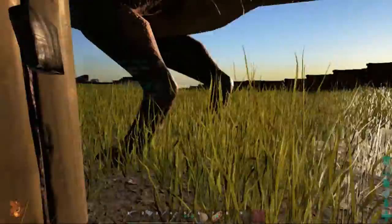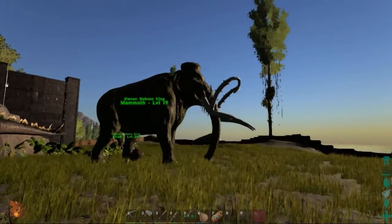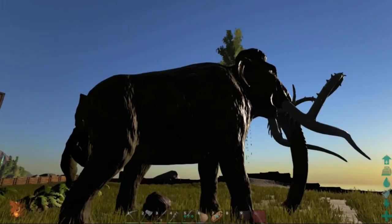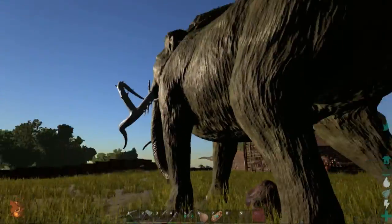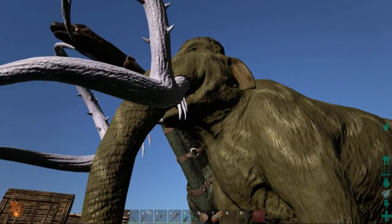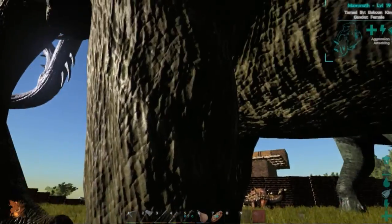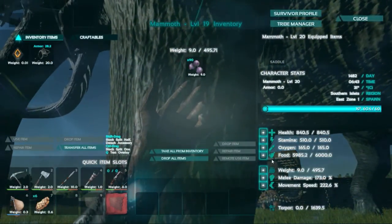Let's go get straight to the mammoth - I forgot to name her. Here she is in all her glory! Let's take the floating names away - look at that, damn she is big! She is level 20 as well. Oh look, she's smiling, she's happy! I'm so happy I got this mammoth. Looks like she's got a level up available, so let's level her up - going straight for weight, more weight.